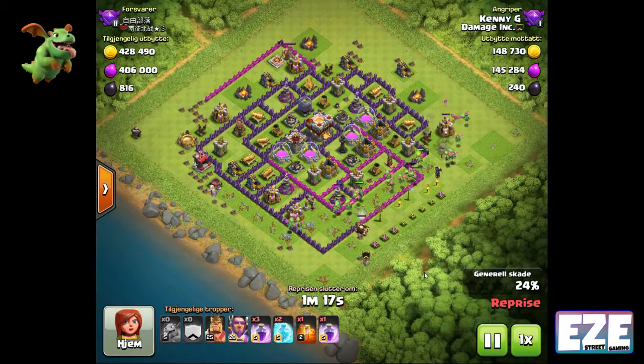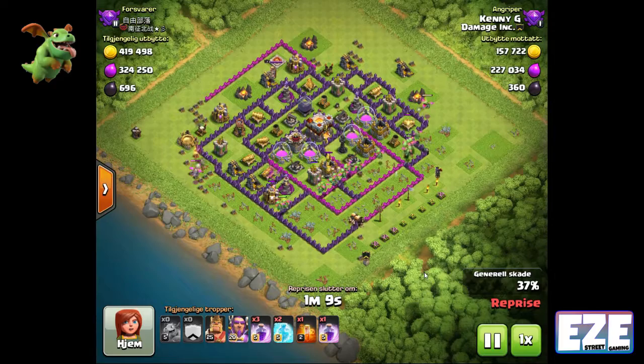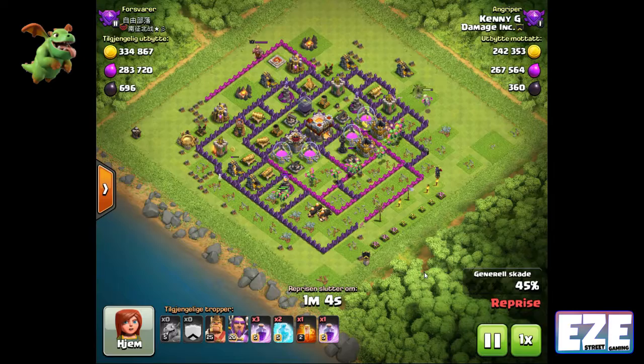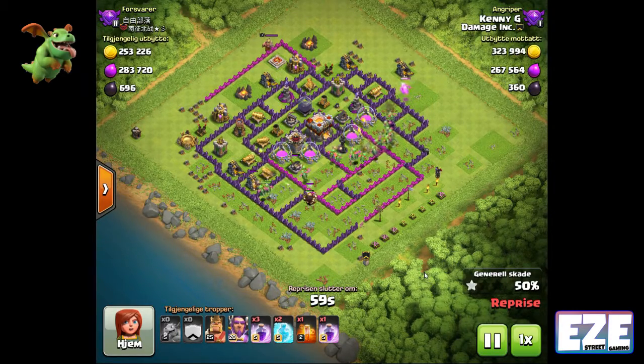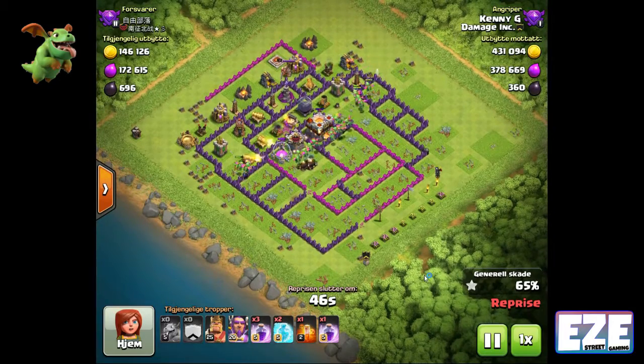This is an all baby dragon attack and it was a pretty cool attack. One of the goals when you're out there resource hunting, when you're farming, is to try to use as little resources as you can and get as much as you can for it. Here he used the clan castle giants and then the baby dragons, and he did not have to use anything else.